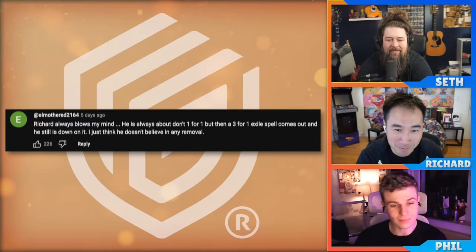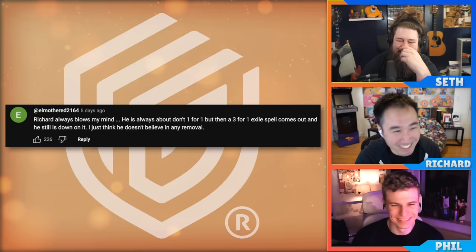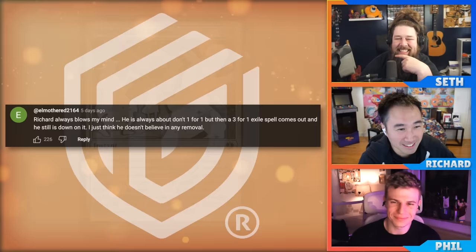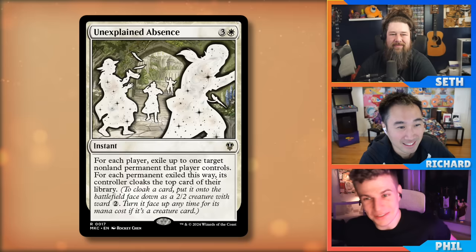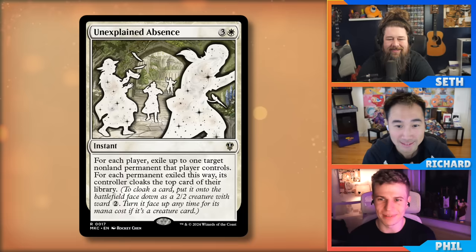Ultimate Guard comment of the week: in last week's podcast we did the Karlov Manor tier list. Top voted comment from Elo Mothered 2164: 'Richard always blows my mind. He's always like don't one-for-one removal, but then a three-for-one exile spell comes out and he's down on it. I just think he doesn't believe in any removal.' The hosts discuss the card Unexplained Absence — it exiles your own stuff too and you cloak the top card, which is actually upside.